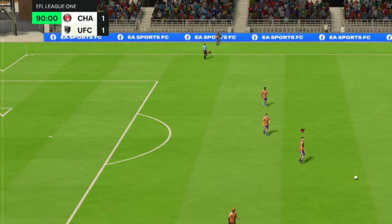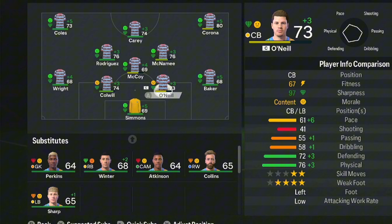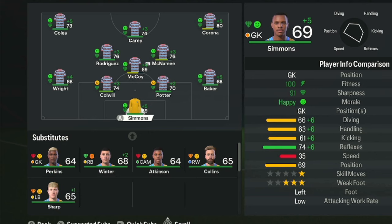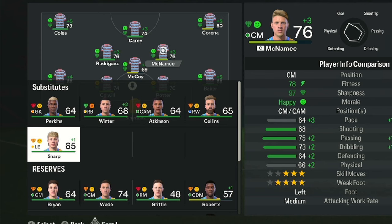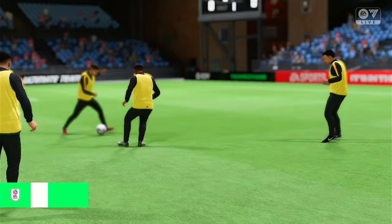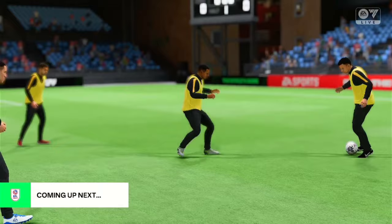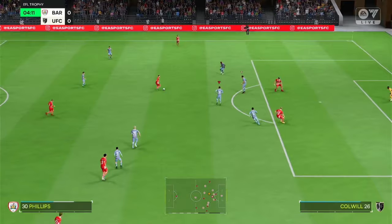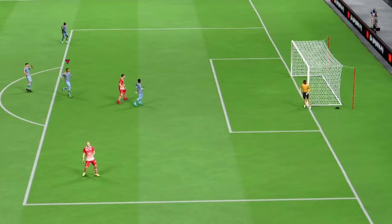Next up, Barnsley at home in the EFL Trophy. I'm going to shuffle the team for this game. Potter will come in for O'Neal, and I'll replace him with Bryan, a young midfielder. They know what they need tonight — a win in this game and a favorable result elsewhere to make it to the group stage. If they can put in another solid performance today, it should guarantee their qualification to the knockout stages.